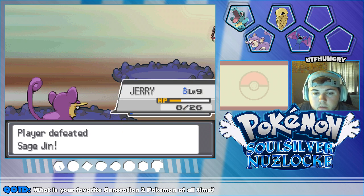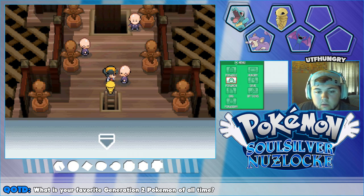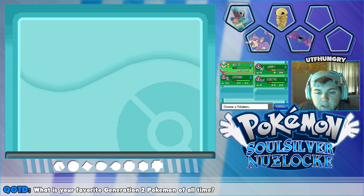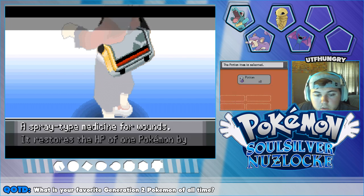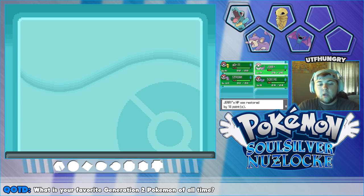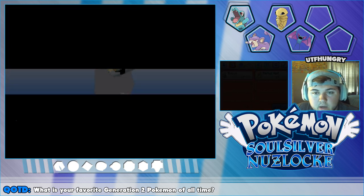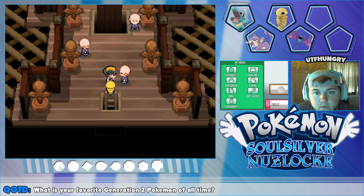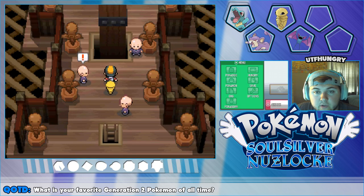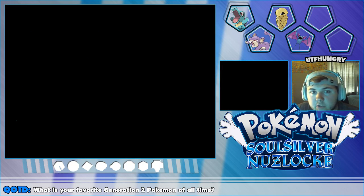Jerry for the win, guys — Jerry is such a boss right now! We're going to use a Potion on Jerry for sure. Potion, use — and now Jerry is all set. Let's battle the other guy. We'll have Adriel stall up front. I actually probably could have done a double-back — oh well.